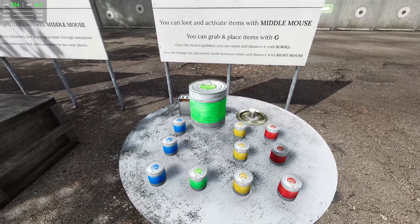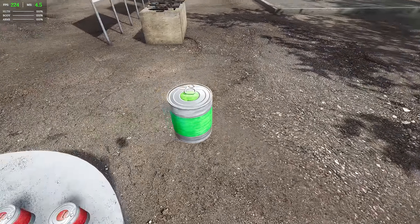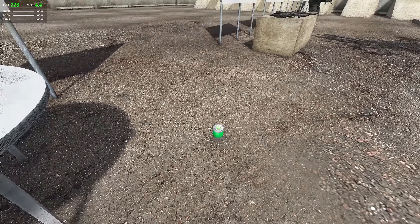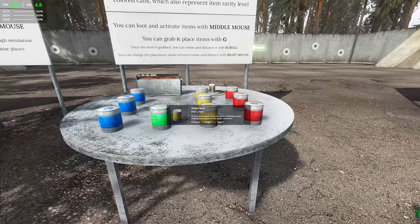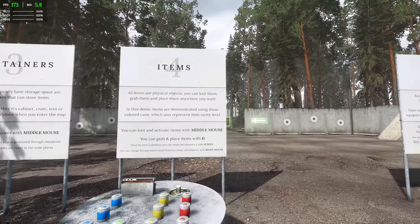We can loot these items and pick them up. If I press G, I can carry them around like this and drop them. These are the different rarities: red, yellow, green, blue — common to extremely rare.